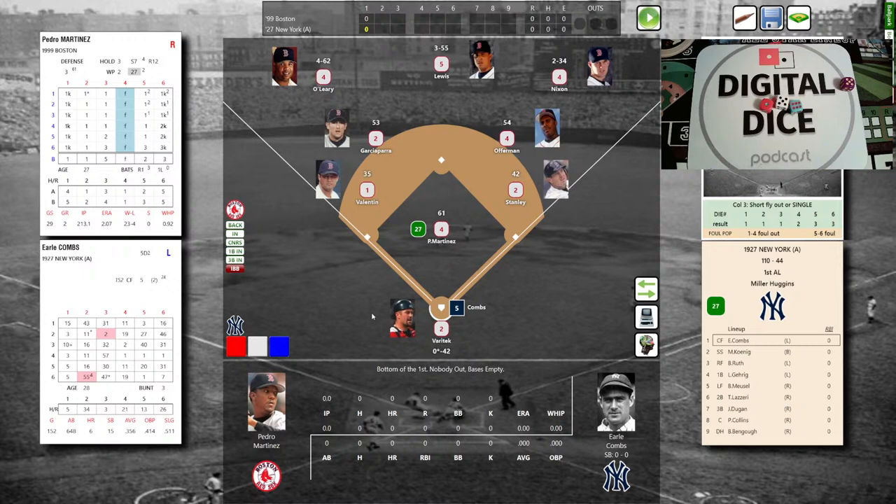Due up for the Yankees: Combs, Koenig, and Ruth. On the mound, Pedro Martinez — 4 range, 23-4 with a 2.07 ERA in 1999. Behind the plate, Jason Varitek. At first, Stanley is a 2-4-2; Offerman has 4 range but a 54 error rating, so balls he gets to he won't boot. Garciaparra is 2-5-3 at short; Valentin a 1-3-5 at third. O'Leary in left: 4 range, 4 arm, 62 error. Darren Lewis in center: 5 range, 3 arm, 55 error. Trot Nixon in right: 4 range, 2 arm, 34 error.